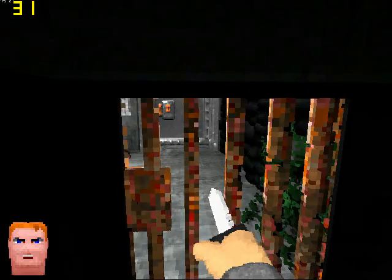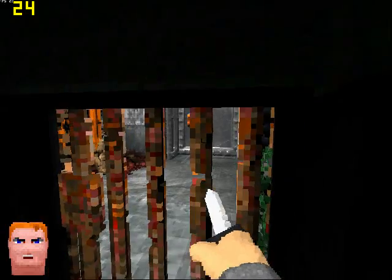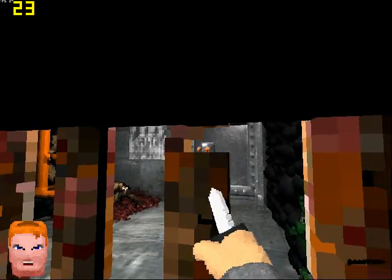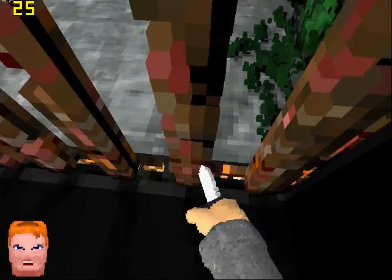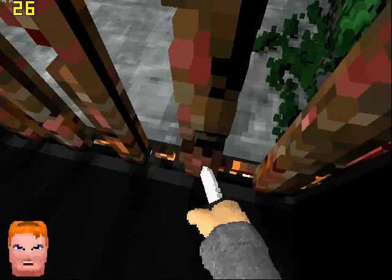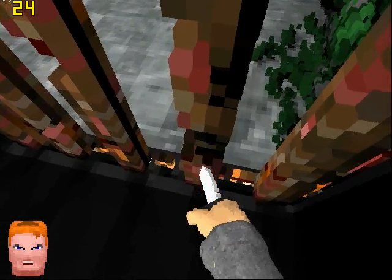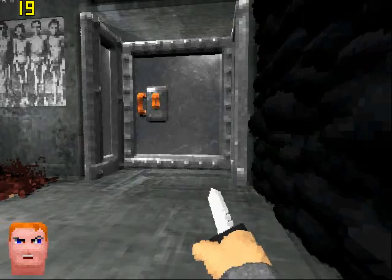First thing you'll notice is we are trapped. And we have no weapons, except the knife. We can use it to shiv our way out of prison. Stab one end of the bar, and then the other end. And it falls away. And we are free.